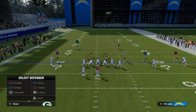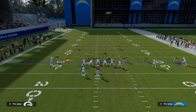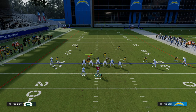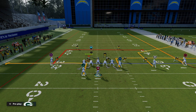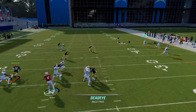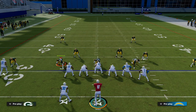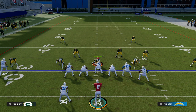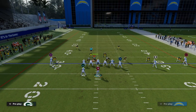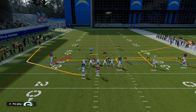We now have several routes on the play that are able to beat man and zone — and that's really the hallmark of any good offense. Nobody in their right mind this year wants to use a corner route, but that's where we're going. If you know it's man-to-man, I'll show you an alternate setup I really like.